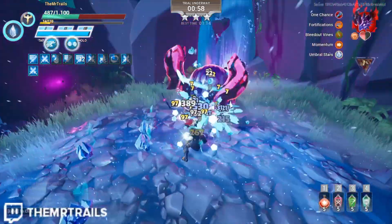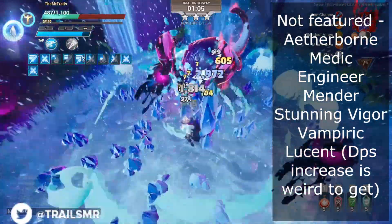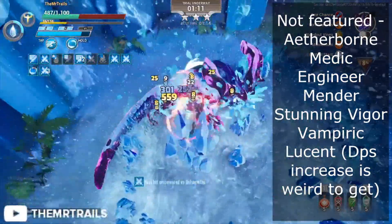Let's go ahead and hop into this comparison between the utility cells that do increase your DPS. The following cells will not be featured in this video as they do not contribute to DPS: Aetherborn, Medic, Engineer, Mender, Stunning Vigor, and Vampiric.